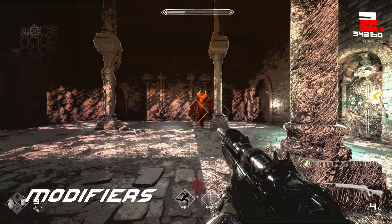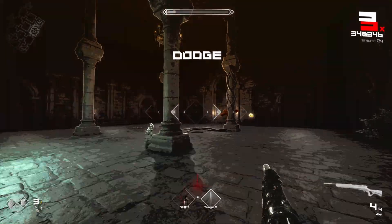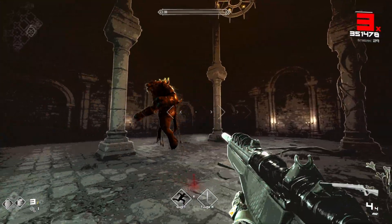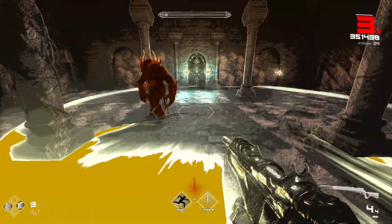Boss modifiers: Fafnir can't have any, so that's that I guess. You can run the trial that causes enemies to be doubled in each room and that will spawn two of them, but if you're doing that you probably also don't need to watch this guide.